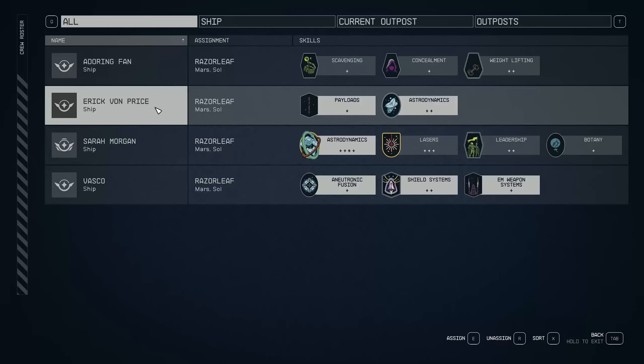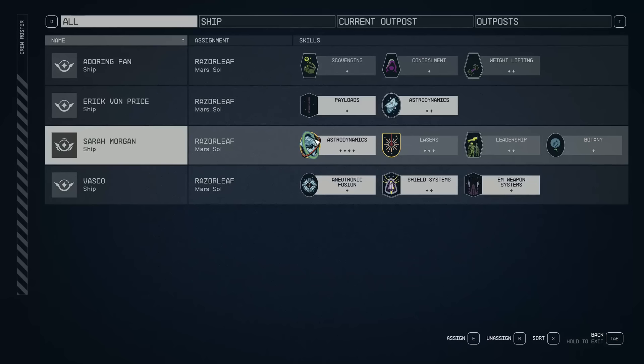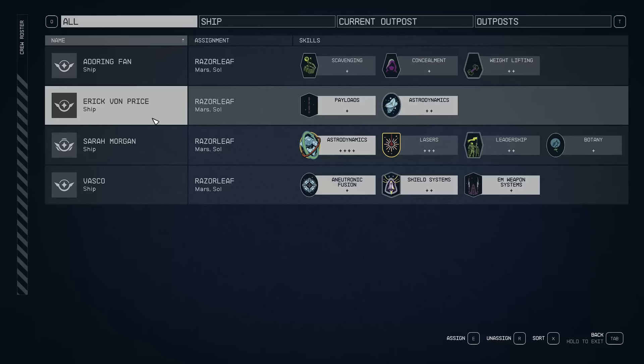One of the other characters with the Payload skill is Samko, one of the main characters you'll find in the game. Another character with Astrodynamics is Ira Morgan. So why bother with Eric specifically?